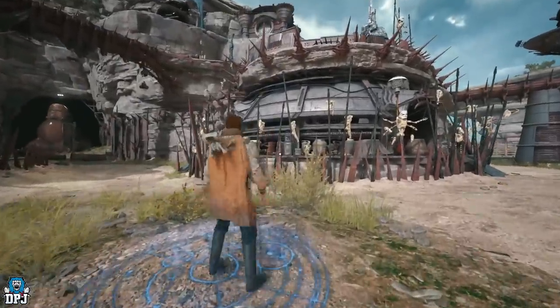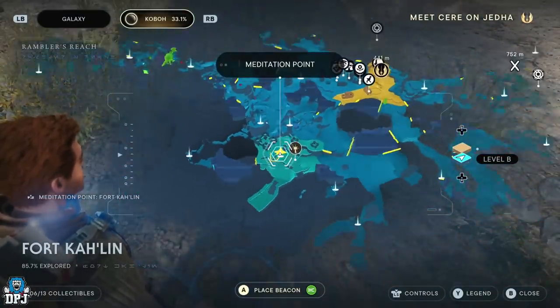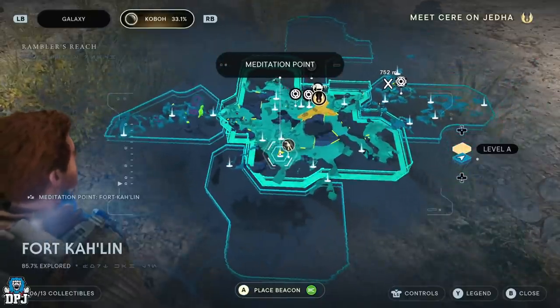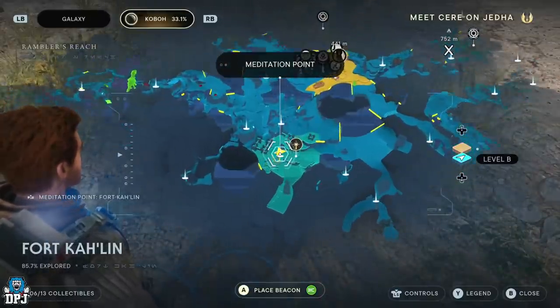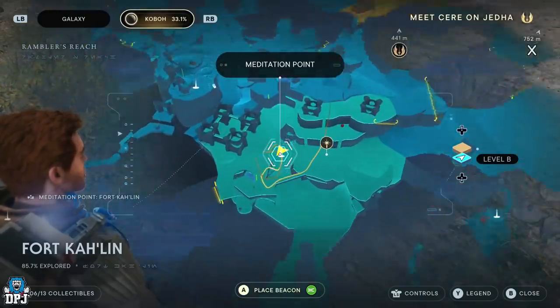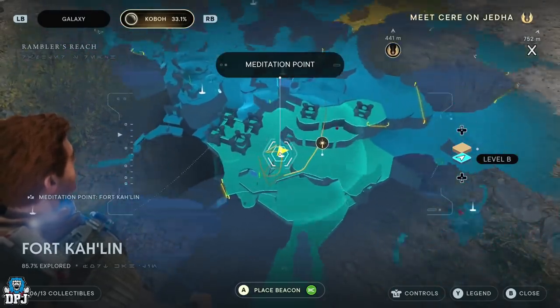First things first, you need to have access to the meditation point at Fort Carlin. This is located right here on the map — it's not tied to any main mission or anything. You can just come down here, traverse the land, and get to this point. It's quite easy to do, but you need access to this meditation point right here.